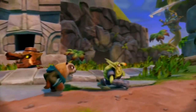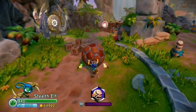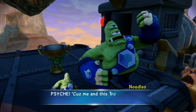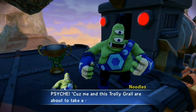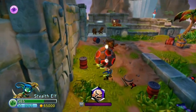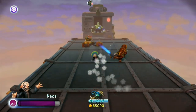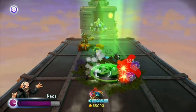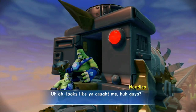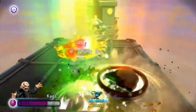Now we are back to the expansion packs with the Nightmare Express. We get to explore Flynn's dream, which is pretty cool, and for some reason Noodles is here, and I love it. The level is solid — even though there is ball rolling, it's not as bad as in other levels — and my favorite part is when we are on the train. But one thing I don't understand is why Noodles isn't trappable.